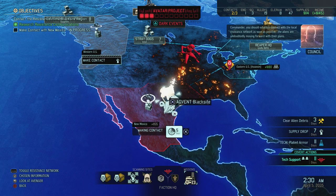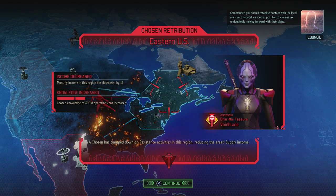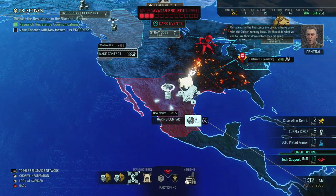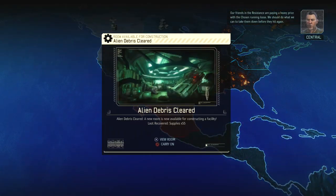We should establish contact with the local resistance network as soon as possible — the aliens are undoubtedly moving forward with their plans. These trusting followers of the resistance have paid the ultimate price. Our friends in the resistance are paying a heavy price with the Chosen running loose; we should do what we can to take them down before they hit again.